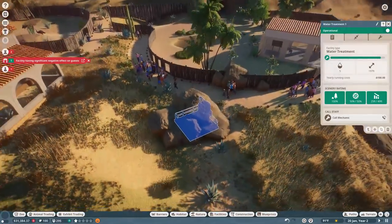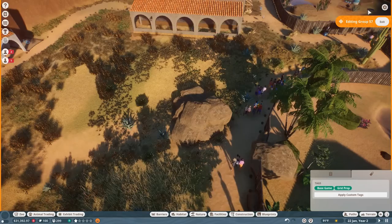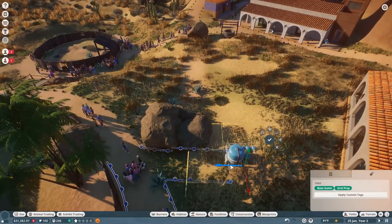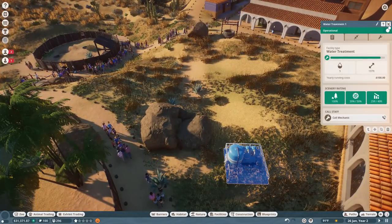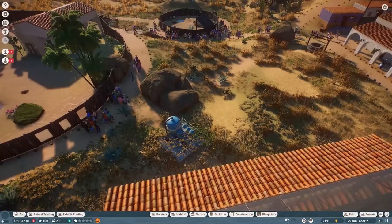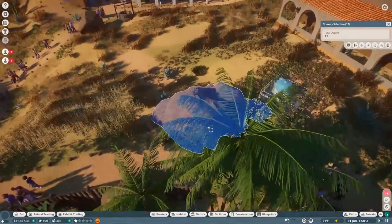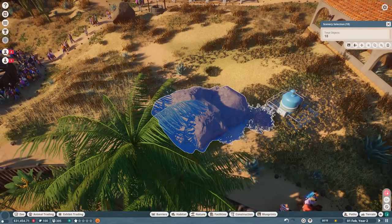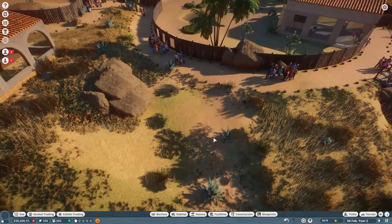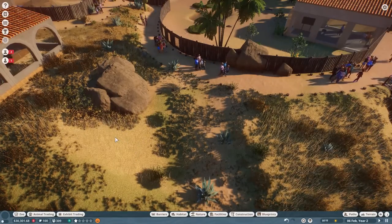For crying out loud, you're gonna make me move it aren't you. Let's edit that and move the water treatment further back — is that far enough away that guests won't fuss? Negative impact on the guest — yes, okay, that'll do. Now I just have to select all my rocks and scoot them over. We're gonna go look at the emu in just a second. My wonderful Australians, thank you for helping me figure out how to properly pronounce 'emu' — I'm going to practice, it can take me a little while to get it right.